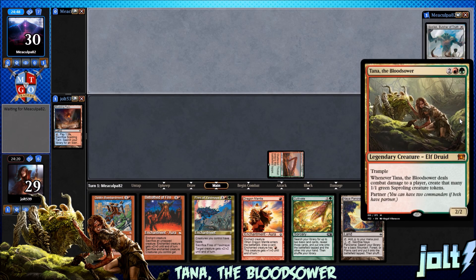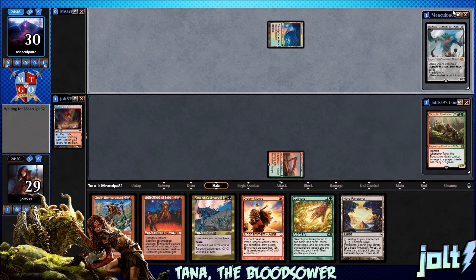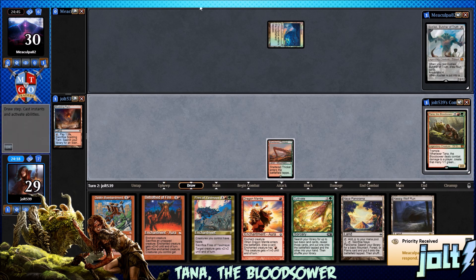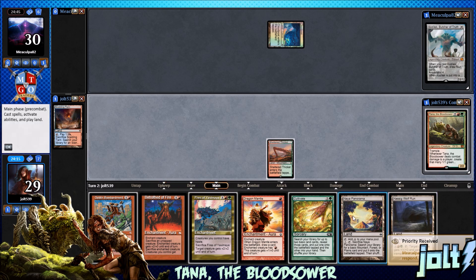Tana has Trample. Whenever she deals combat damage to a player, create that many 1/1 green Sapling creature tokens. We're playing against Kozilek, Butcher of Truth. Kessig Wolf Run — awesome. Let's go ahead and get the Naya Panorama down.